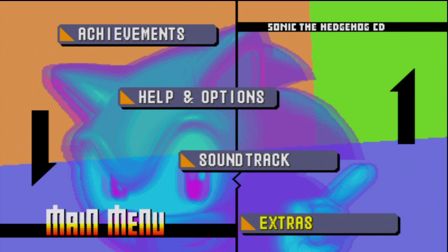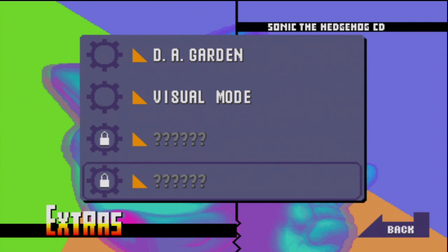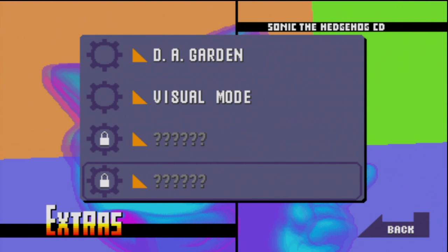So we're going to take a look at the extras menu, and that's what we're going to do. These two question marks are level select and sound test. In order to unlock them, you have to beat all the special stages in under 4 minutes.